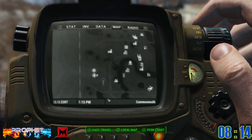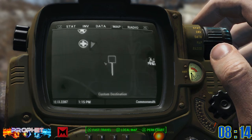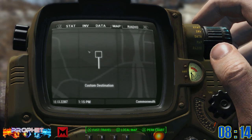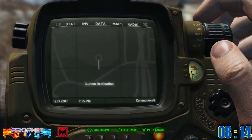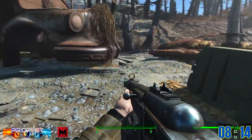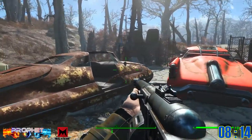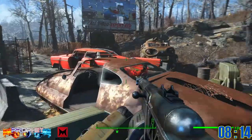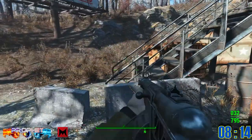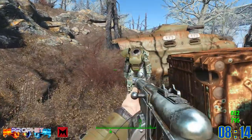Power armor number eight is also close to Greater Mass Blood Clinic, only this one is out in the open for easy pickings — it doesn't get any easier than this. There's a bunch of cars; go through the fence, walk past the gate, turn to your right, and there it is.